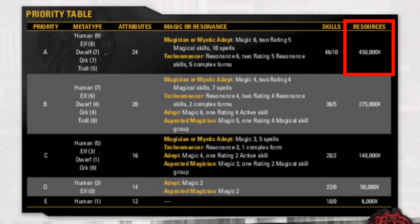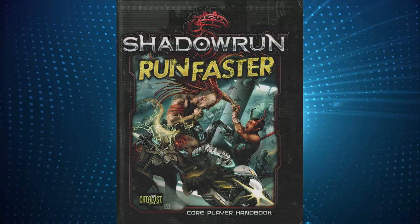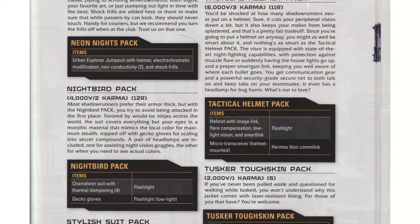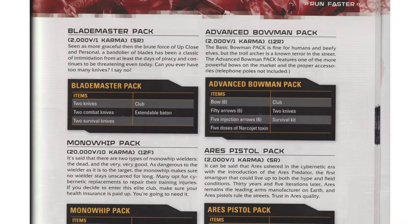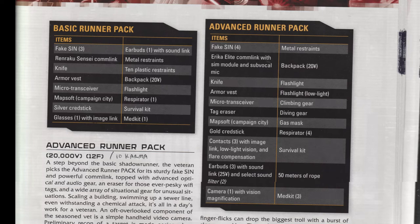Step 6: resources. For the resources column, choose the only row that's left, which is A. This gives you 450,000 Nuyen. Nuyen is money in Shadowrun. It sounds like a lot, and it is, but it does go fast. The gear checklist sidebar on page 94 can help you focus on what's essential. If you have the Run Faster sourcebook, shopping is even easier — it has pre-made packs of gear on page 228, lifestyle kits, magic packs, and a whole lot more.